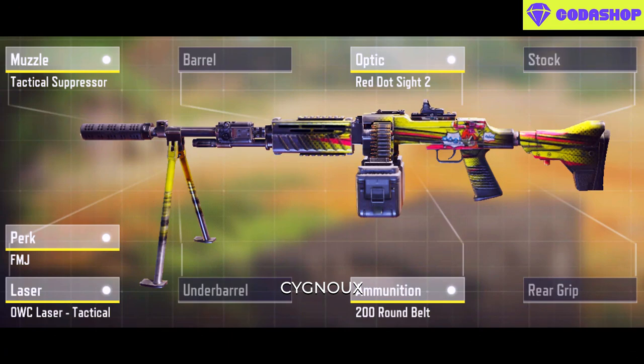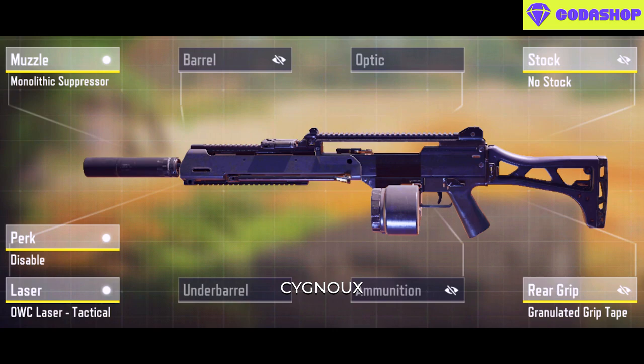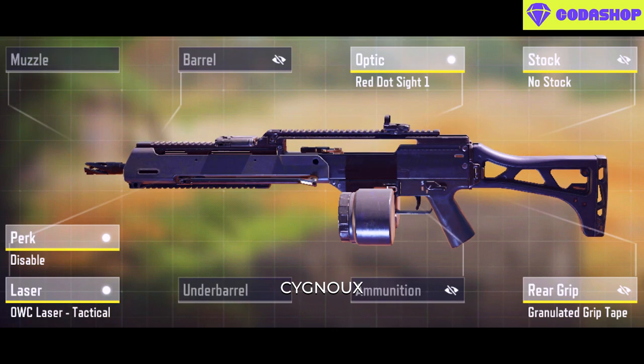The RPD is still the best for passive playstyle — this is what I use, but you can also opt for the max range build. The Holger 26 with the 100-round mag is good too for more mobility, and you can use an optic as well if you want.